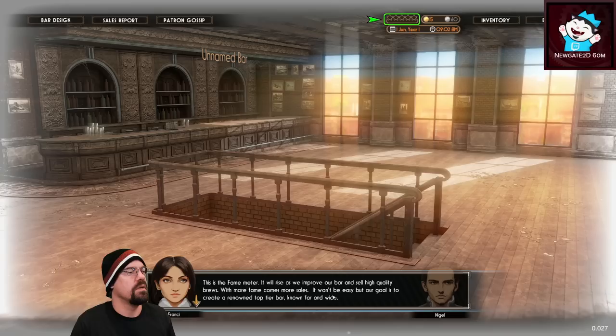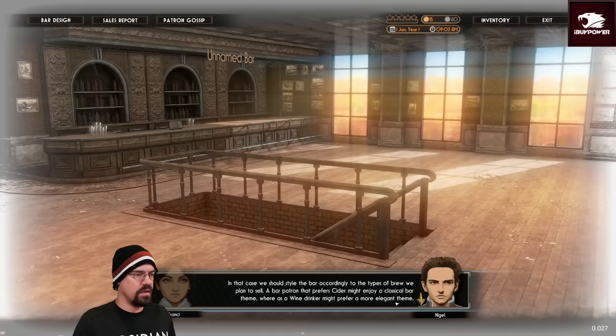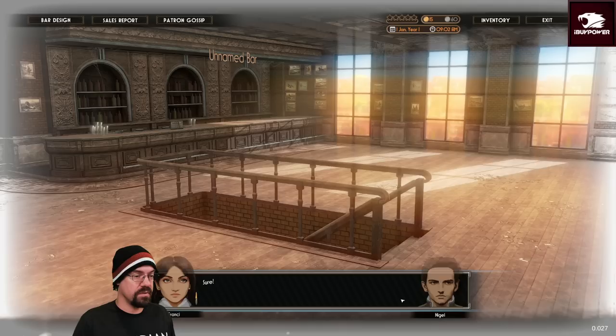This is the fame meter. This will be easy, but our goal is to create a renowned top-tier bar known for bar and wine. In that case, we should style the bar according to the types of brew we want to sell. A bar patron who prefers cider might enjoy a classic bar theme, whereas a wine drinker might prefer a more elegant theme.